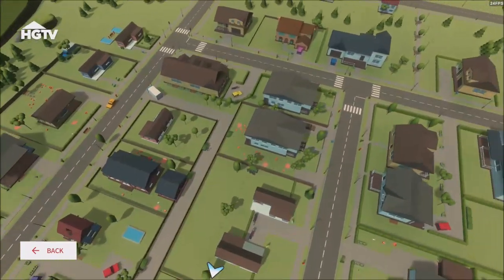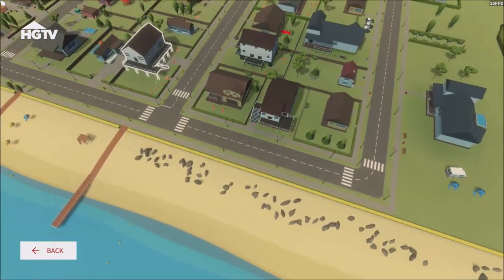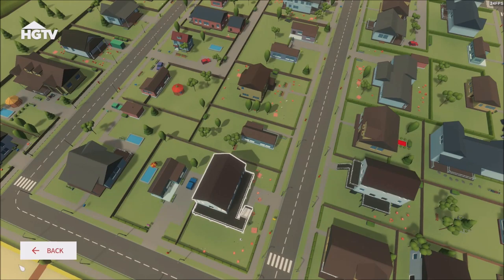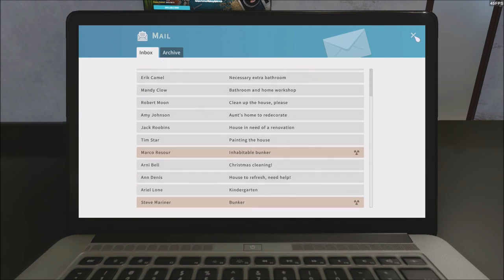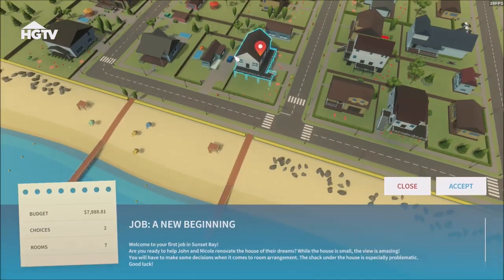You get a map of the entire new city, which is Sunset Bay. And you can get into it. You can repair every — you're going to get jobs basically that way. It's just like this other screen with the mails. This is the regular stuff. Well, you've got the brand new stuff, which is map of the jobs. And what's different about it — we're going to go into it. This is our first mission. A new beginning. Two choices, it says, and seven rooms.